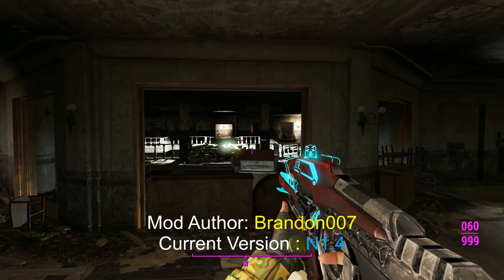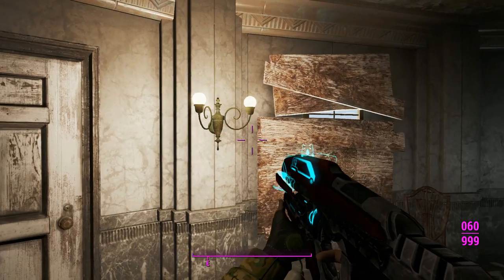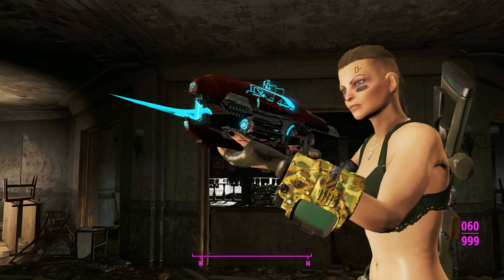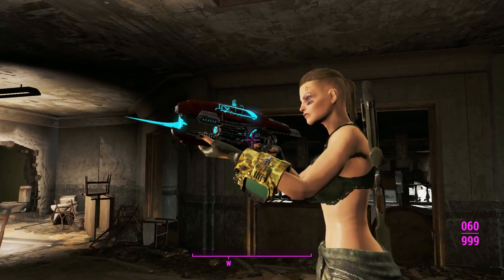Here we are in Gunner's Plaza with our brute plasma repeater. In first person, those reflex sights are working pretty well — they're nice and holographic on top of your gun. If we go to third person and tilt the camera around, you can tell there is a little bit of a bayonet under the barrel, and it's in the shape of an energy sword, which is great.